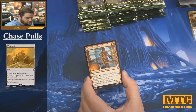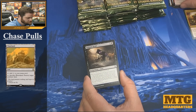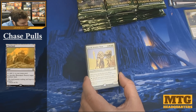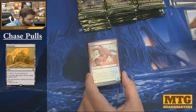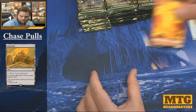Havoc Demon, Keldon Champion, another Animate Dead. We have Jareth, Leonine Titan — six mana, four-seven legendary cat for your cat commander decks. And we have a foil Avarax, which looks awesome. We have an elemental token.